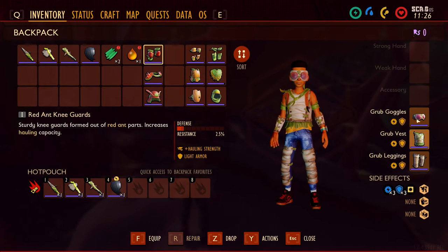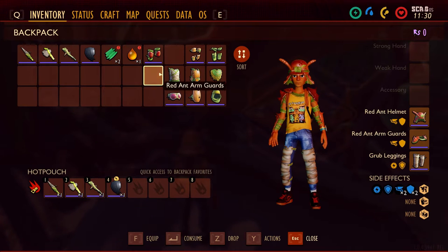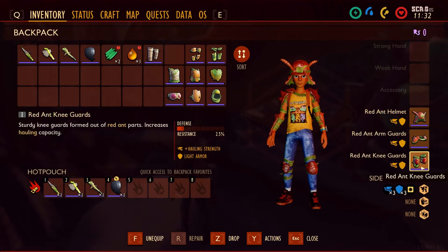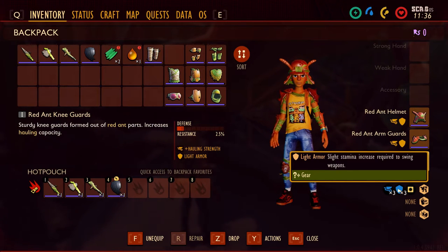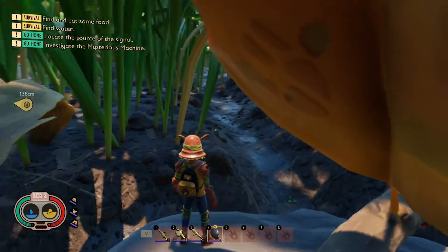Grub armor — I'm going to give that the thumbs up, it's good early-game armor. The last bit of armor we're going to talk about is the red ant armor. It's light armor, so you get a slight stamina increase when swinging weapons, which is good.